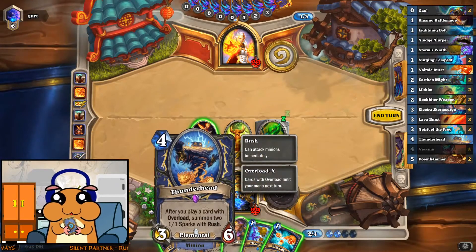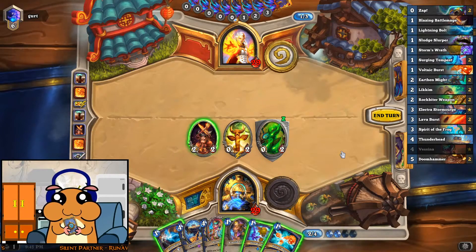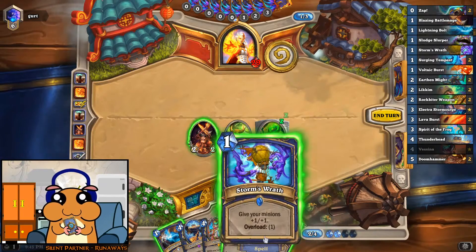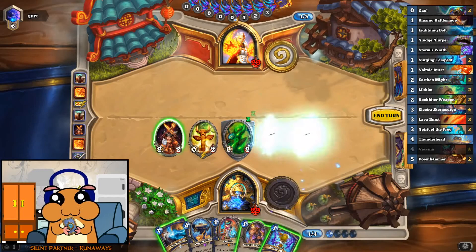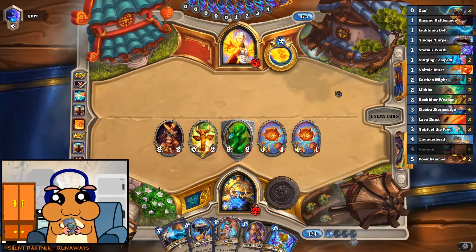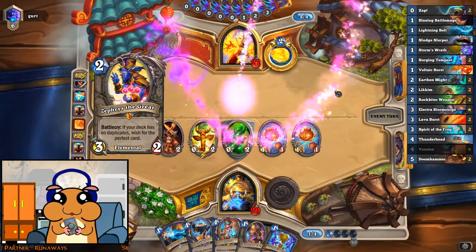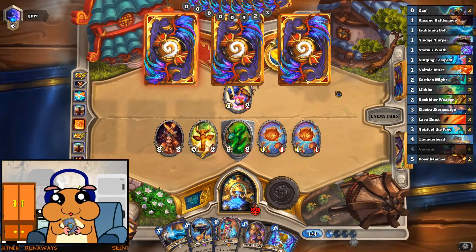I'm hesitant to play this right away because he might just kill it somehow. So instead, let's go for this. I know he can ping or do whatever — like 4 mana, it's not too much, I know he can kill one of them. Oh wow, he's gonna kill all of them now, for sure.